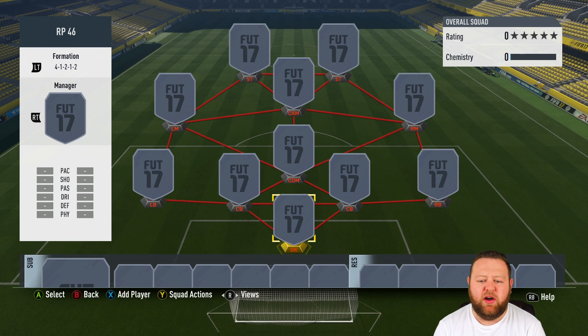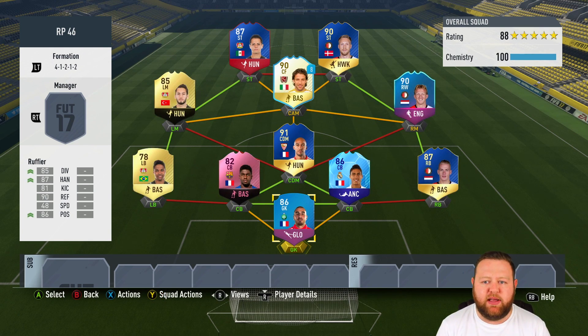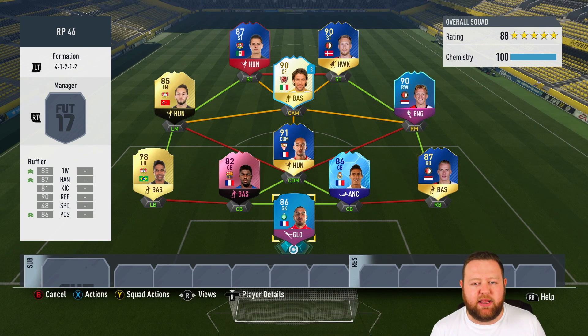I've gone for a regular 4-1-2-1-2 today, which is really weird — I don't ever really use that. I pretty much solidly use the 4-1-2-1-2 narrow with centre mids instead of left mid and right mid. But with the squad that we're building, we can easily move to that in-game, and the left mid and right mid can both play centre mid. This is where I'm going to be playing each of the three players — the two strikers and then a CDM for Nzonzi. Let's get underway.